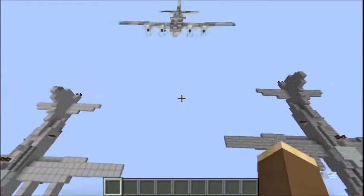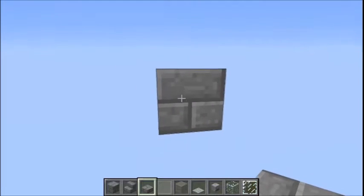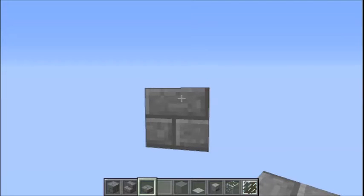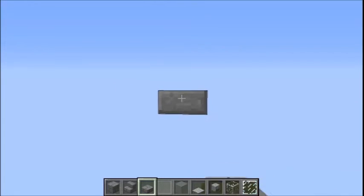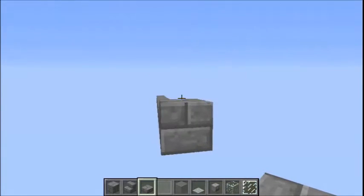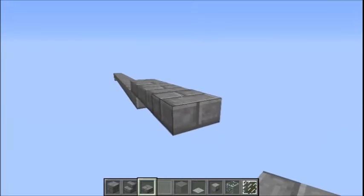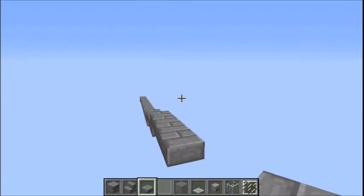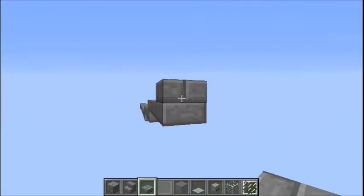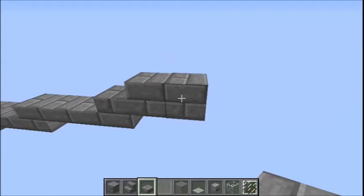Let's start off with a basic stone brick block. Behind this basic stone brick block, level with the top half of it, place 15 slabs in a line. At the end here, go up half a block and place three more slabs, then again another three slabs, then once more but with just two slabs at the end. Place two slabs on top of these two slabs to make them solid blocks.